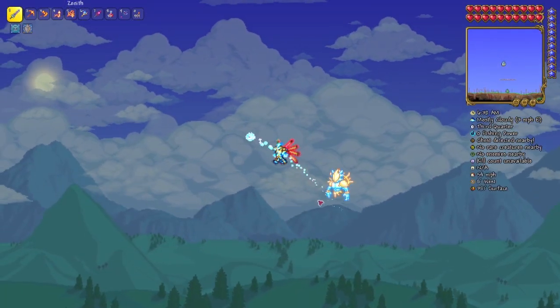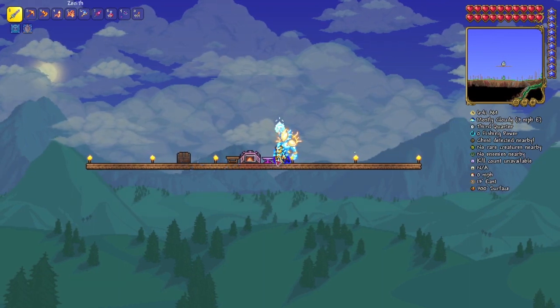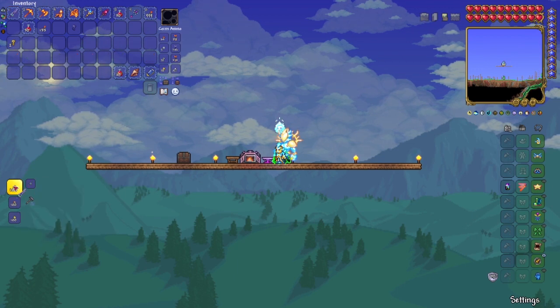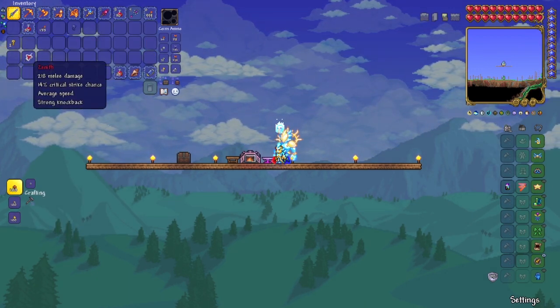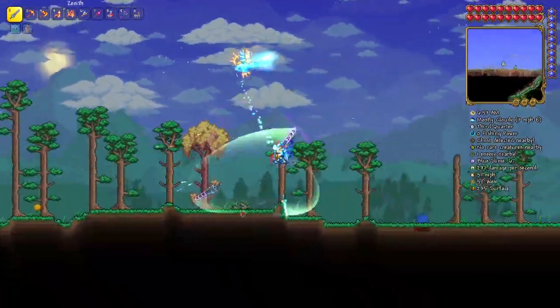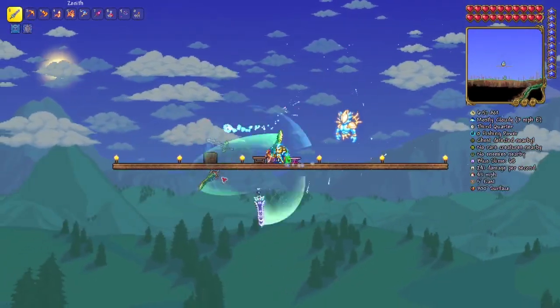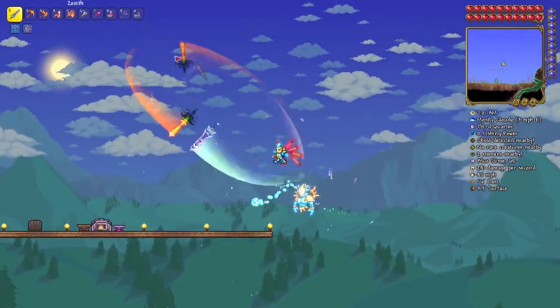Once you have got all of the swords, come over to a Mithril or Orichalcum Anvil. And there we go — here is the Zenith. It is an amazing sword. It can shred through the Moon Lord in minutes and an enraged Plantera in like 30 seconds.